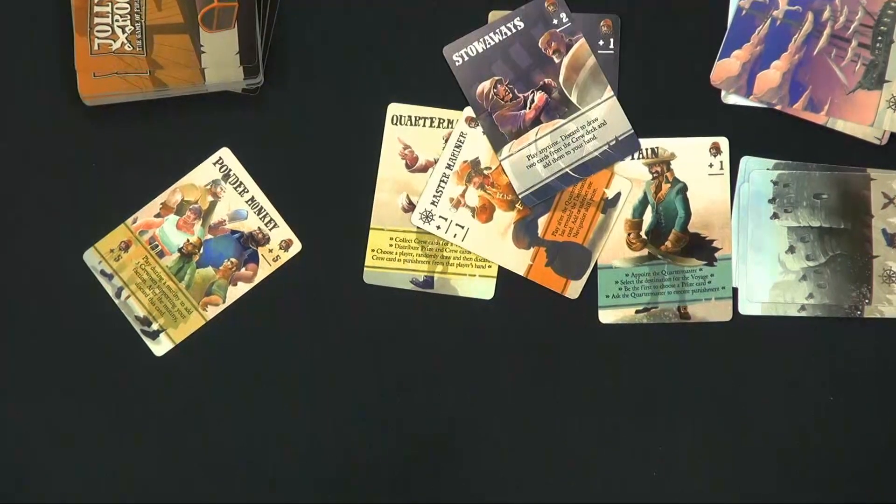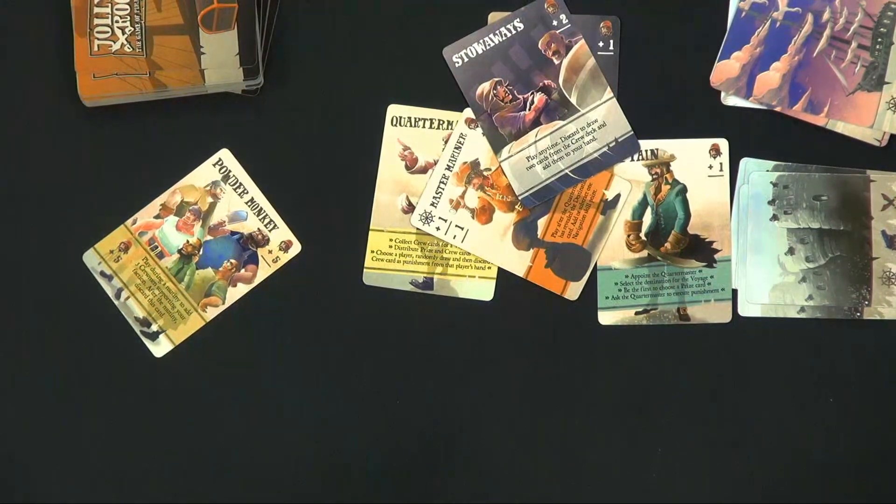You also have things like stowaways, and there's a powder monkey card that is really good in a mutiny. It's every pirate for themselves — do you support the mutiny or do you support the captain? And once you support the captain, is he going to be nice to you for supporting him or not? At the end of the game, an individual player wins.